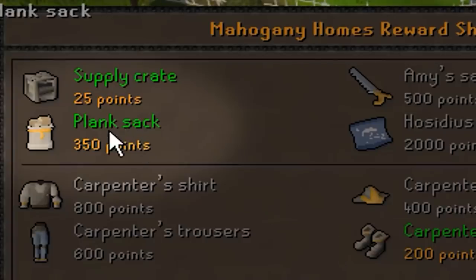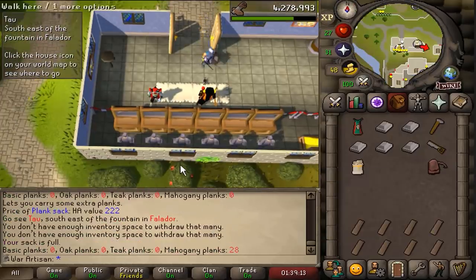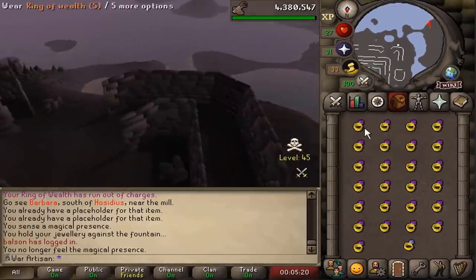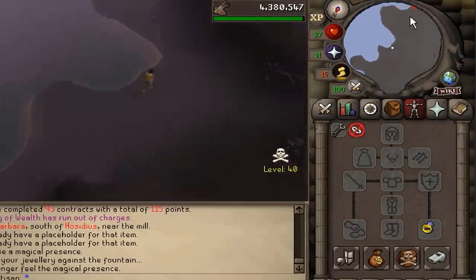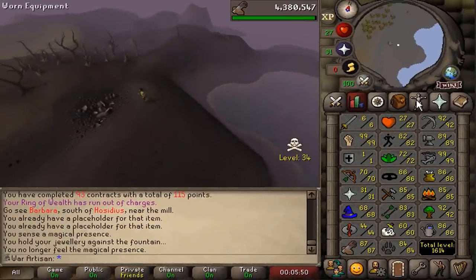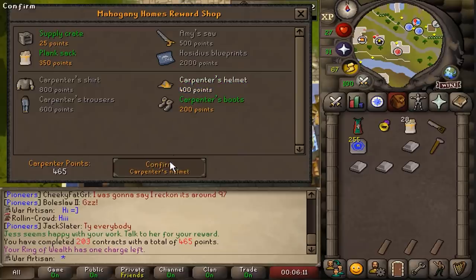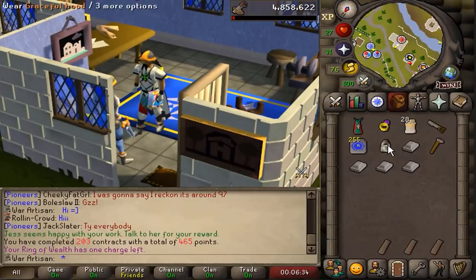350 points — I can now purchase the best upgrade for doing mahogany homes, the plank sack. It holds 28 planks — wow, that's really good! All my rings of wealth charged again, that's 125 charges to Falador park. I need to get 1,750 skill total — that would make this completely safe. I'm buying the construction XP boosting gear: carpenter's boots first, then the carpenter's helmet. Now I have a 0.6% construction XP boost, so it makes it worth it.